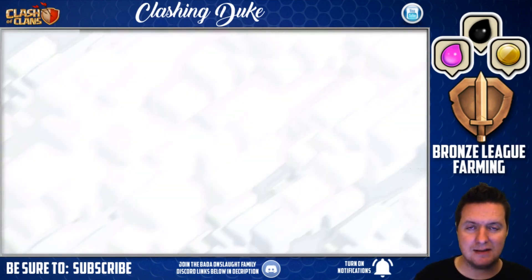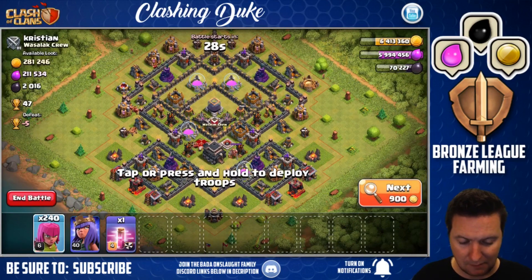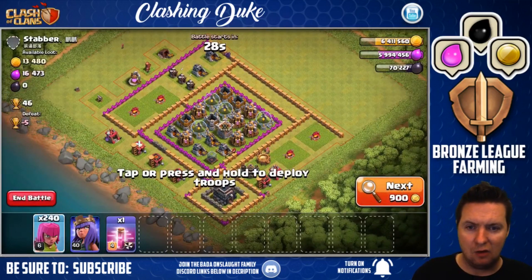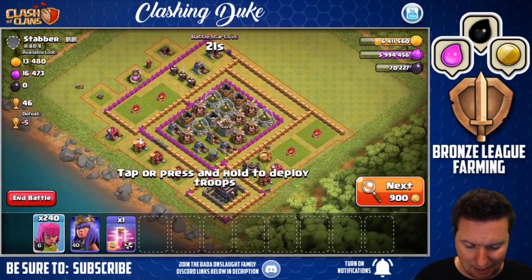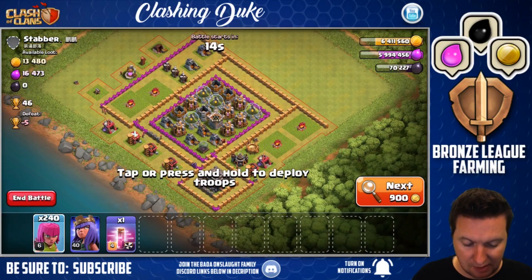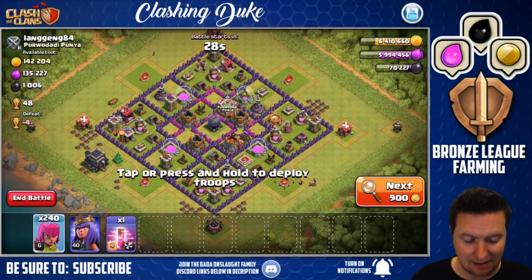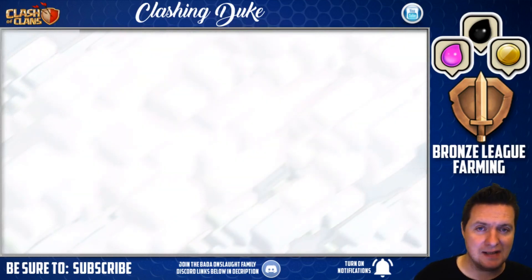You see some bases that maybe somebody plays and they don't really know what they're doing. Echo said it's probably some six-year-old kid coming home from kindergarten looking to jump on an iPad and play some Clash of Clans, not really knowing what to do but just having fun. Regardless, look at this base — this is kind of an amazing base design. This is like the diamond base of town hall nines. My boy Stabber putting all his loot right in the center — not a very smart thing to do, because once guys get in there and get to that loot it is toast.